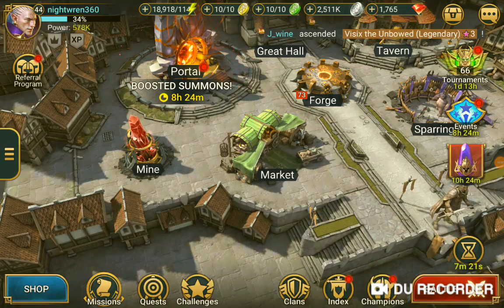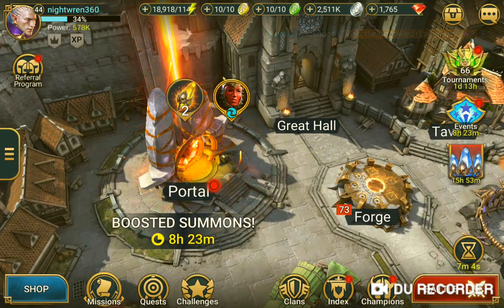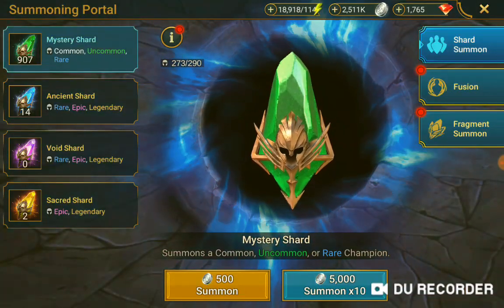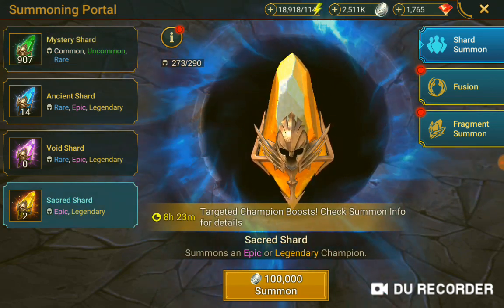All right y'all, this is Nightworm 360 and the game is Raid Shadow Legends. We are going into our boosted summoning weekend. I do have two yellow shards and a couple of blue ones. I made a little bit of room and some extra space, so let's get this summoning started. We're gonna go on with the main — no use in hurting my feelings, let's go.